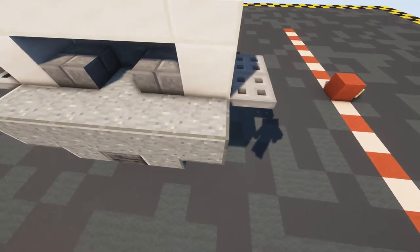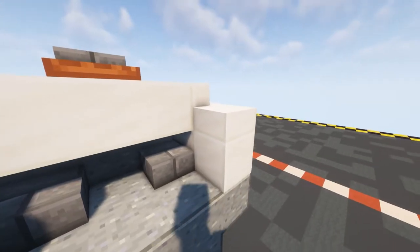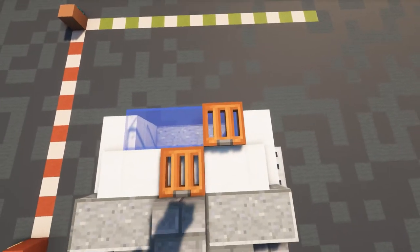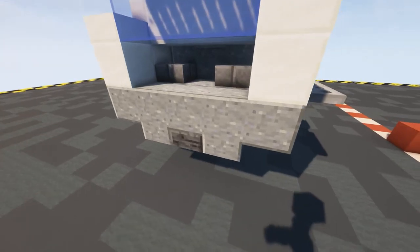On top of this block we want to put in a block of quartz, same on this side, and then a slab. Coming from that slab we just want to put in three pieces of glass and then on top of that glass three acacia trap doors like that.